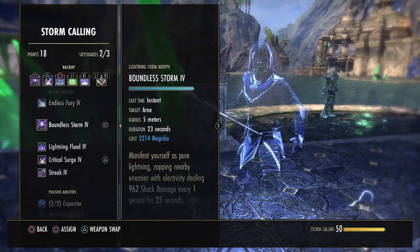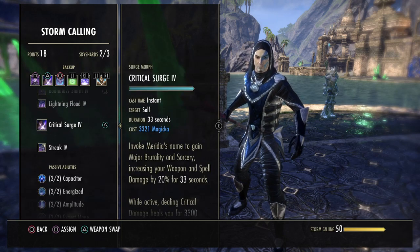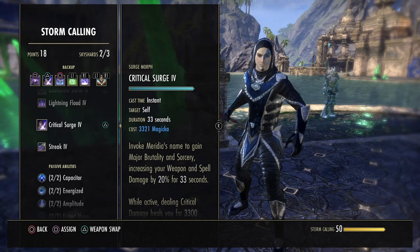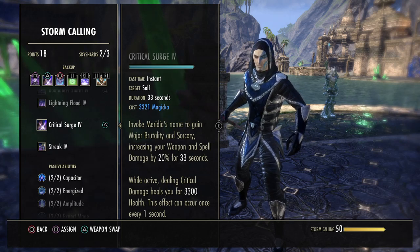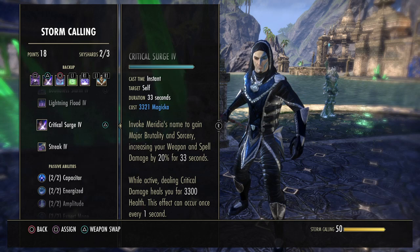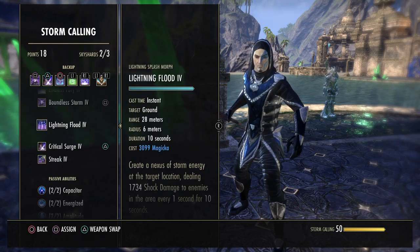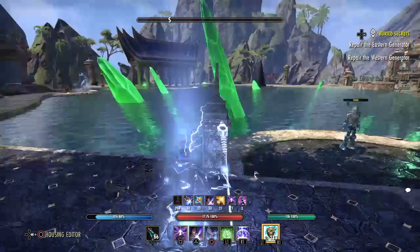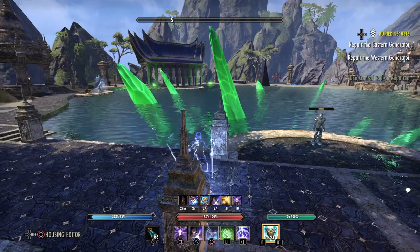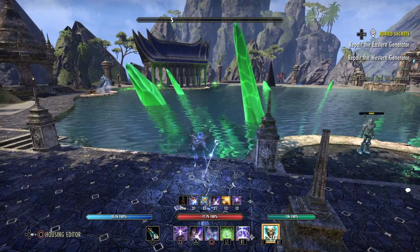Boundless Storm comes from the Storm Calling skill line — unlocks as Lightning Form, morphs to Boundless Storm. Next thing from that skill line starts out as Surge — morph it to Critical Surge. That grants you Major Brutality and Sorcery, increasing weapon and spell damage (which we already get from potions, but it's nice to have anyway). While active, dealing critical damage heals you for over 3k health every second. This is super strong especially combined with Boundless Storm — everything that gets close gets zapped, you have a chance to crit, and you just heal for 3k health. It's very hard to kill you if you always keep both running.